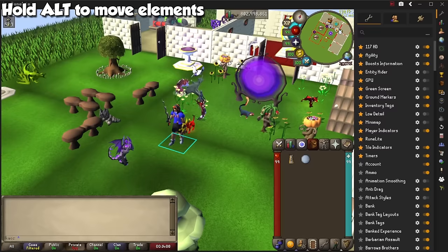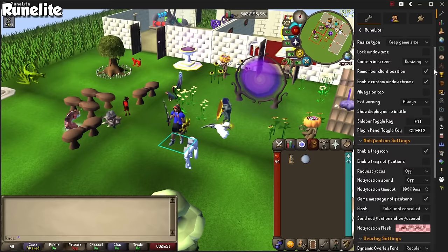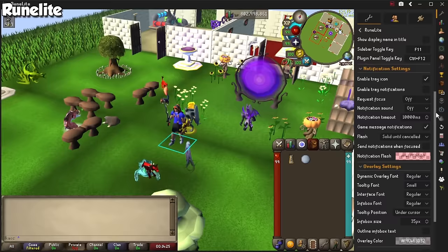The plugin conveniently named RuneLite will offer several options for you to play around with the settings. Most of these are technical, and I only used it to manually set the screen size to 1280x720 for videos and live streams.